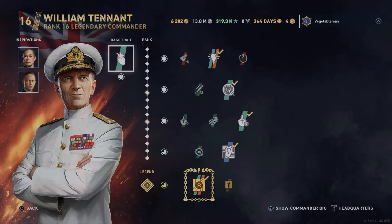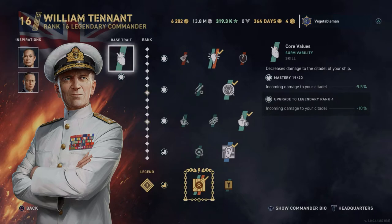Looking at the base trait — one of the reasons I like Tennant is that Royal Navy light cruisers are very squishy and prone to being citadeled. Right now at level 16 and legendary level 3, I'm running minus 9.5% damage to my citadel. If you get hit by a big shell, that's a significant chunk less damage — it could be a thousand or more hit points you're saving when a battleship citadels you. That's really worthwhile.